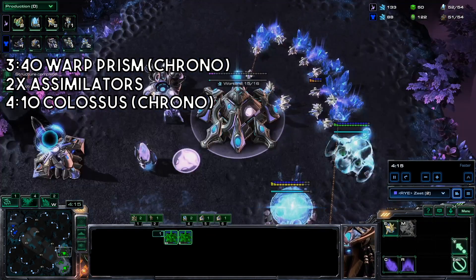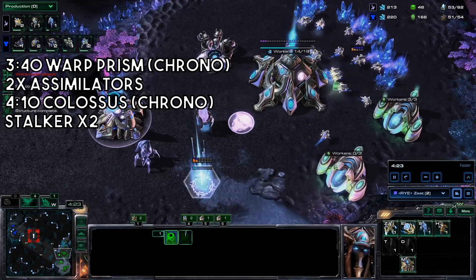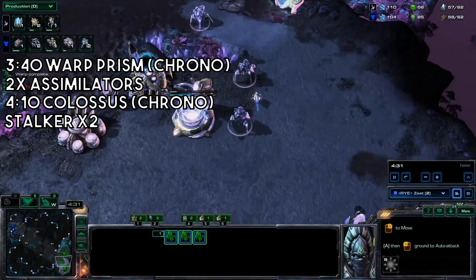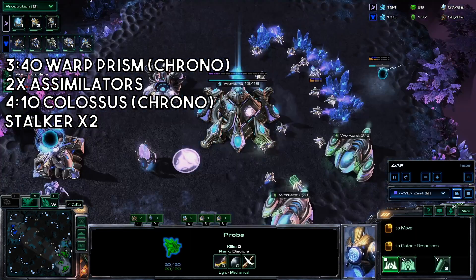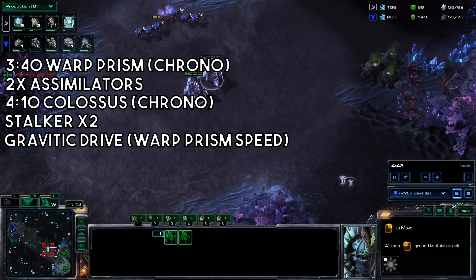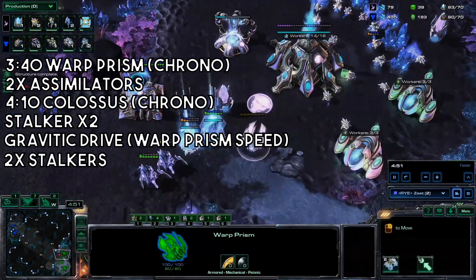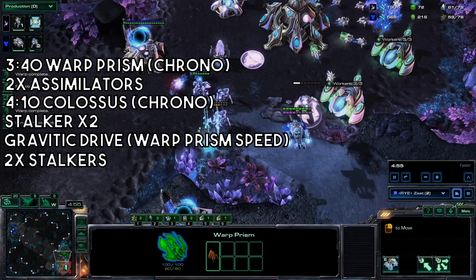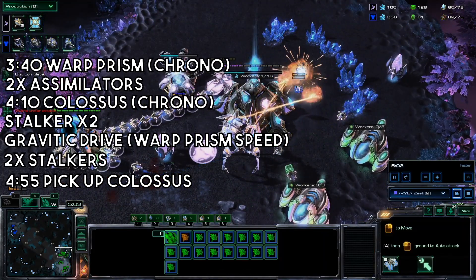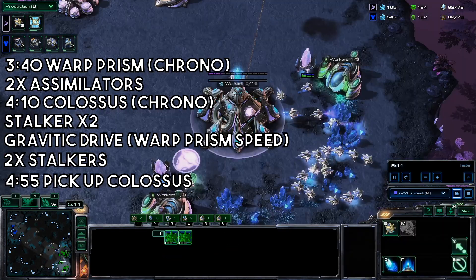Now build your colossus and chrono that one as well. Go ahead and hide your warp prism, or even use it as another scouting tool like Zest does here. Grab two stalkers. Get Gravitic Drive — otherwise known as warp prism speed — from the robotics bay. Here we have a bit of a cheeky push from the Terran. Grab another two stalkers as you don't have a lot of units right now. The widow mine drop is typically hitting around this time, so just be prepared to pull your probes. At this point, your colossus is out and can help deal with everything. Clean everything up, then go across the map with your colossus and perhaps your stalkers, just like Zest does.